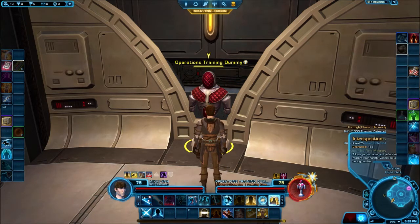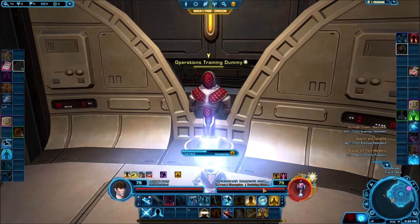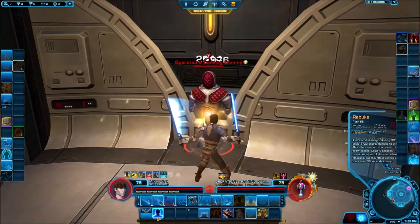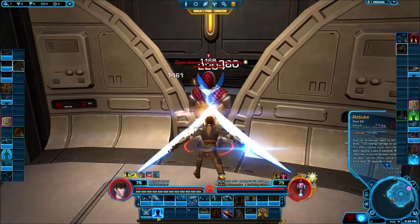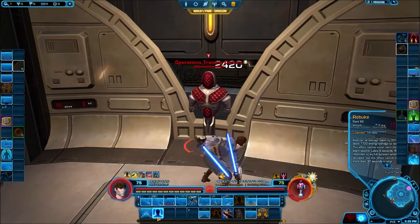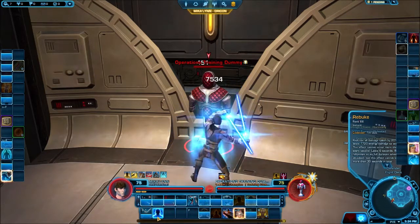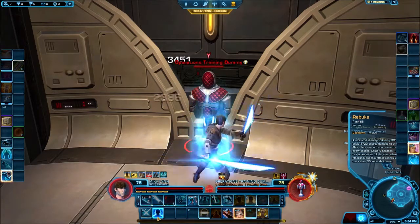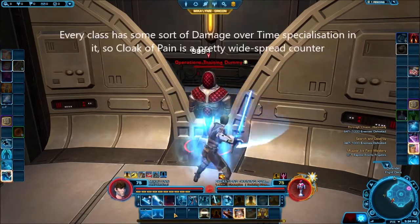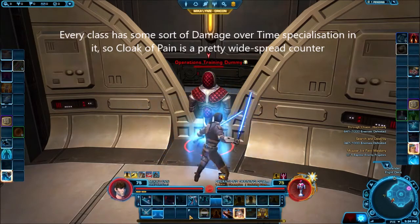Introspection is an out-of-battle heal — channel it and you get all your health back. Rebuke is another defensive ability: activating it reduces all damage taken by 20%, and if you take any damage, you deal some damage back to them. The effect can't occur more than once every second; it lasts six seconds but every time someone hits you it refreshes, up to a maximum of 30 seconds. In PvP this was a nightmare for DoT classes because it would basically give you the 20% defense until that DoT wore off — probably why Sentinel was one of the most awful classes to fight in PvP.